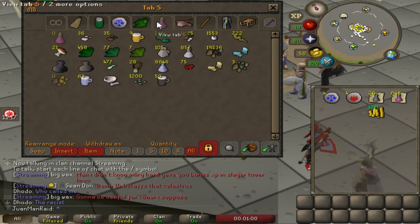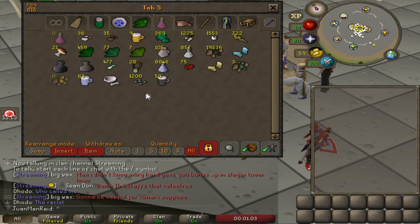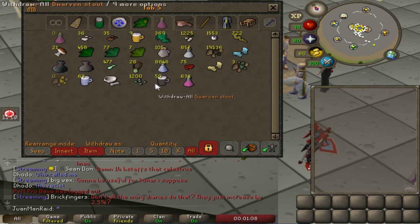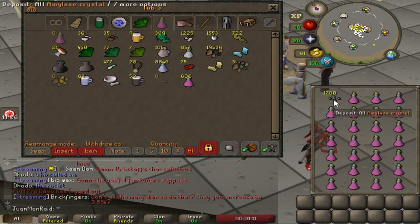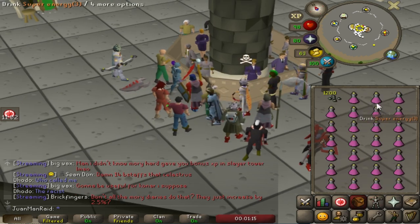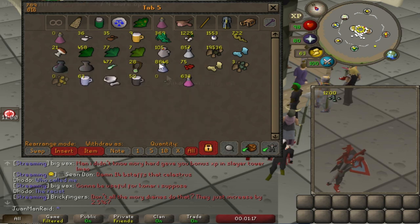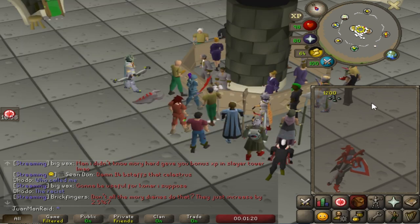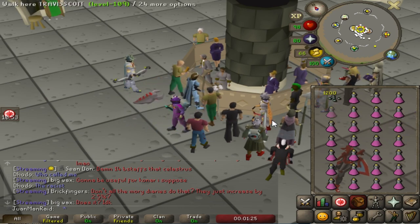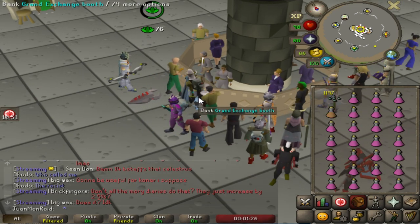I got a few other smaller preparatory things to do before I can actually start raiding, such as making Stamina Potions and getting some Brews. I got about 1200 MLA saved up, so that should be at least 300 Stamina 4 doses. I'm going to get a little more with Chemistry — let's assume I use about 2 full Stamina Potions per raid, that's about 150 raids. So it's a good start.